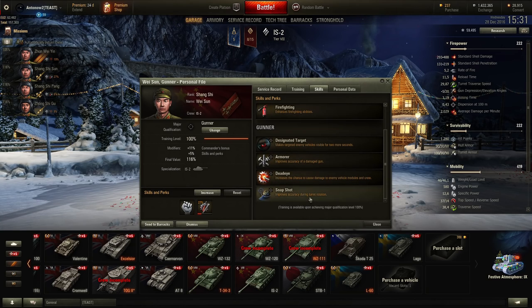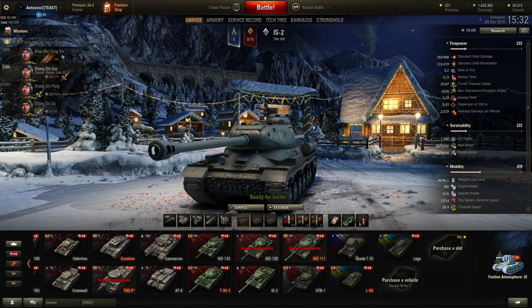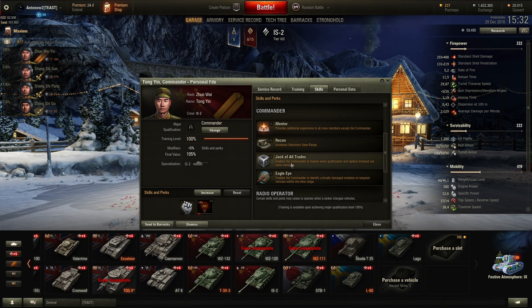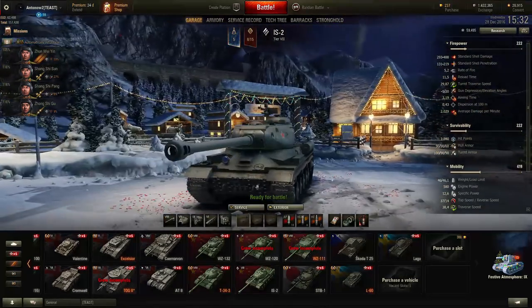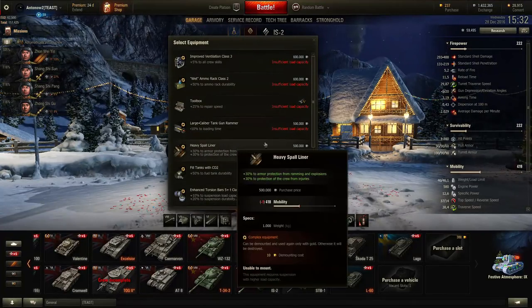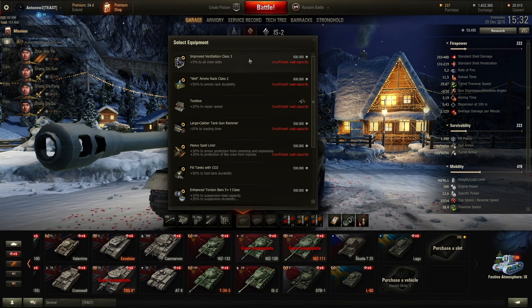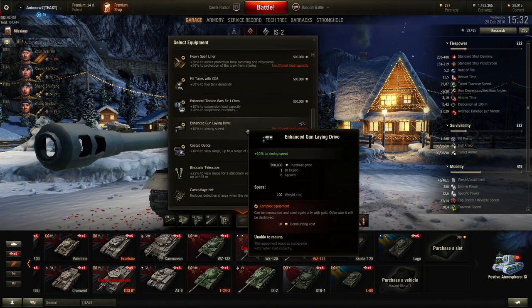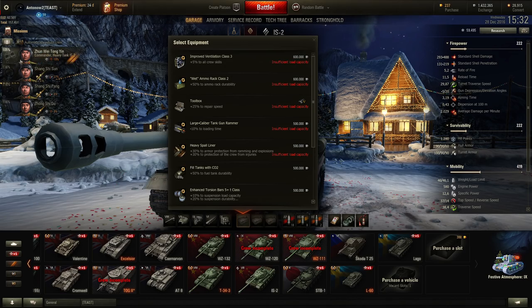After repairs on gunner and driver, you definitely want Snapshot on your gunner and Smooth Ride on your driver, because the gun handling is just so bad on this vehicle. For the commander, Jack of All Trades would be pretty useful because this tank seems prone to crew members getting injured. For equipment, unfortunately we cannot mount a vertical stabilizer, so instead get Vents, Tank Gun Rammer, and GLD. The GLD improves gun handling, the rammer gives better DPM, and Vents work for the same reason as Brothers in Arms.